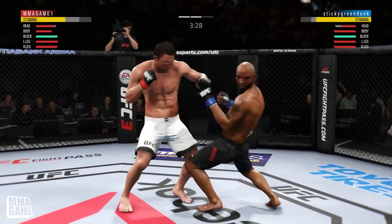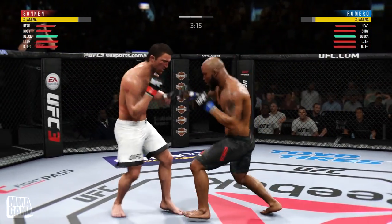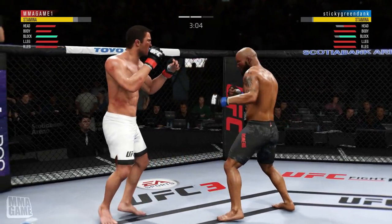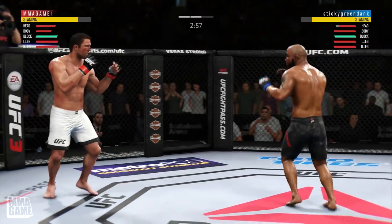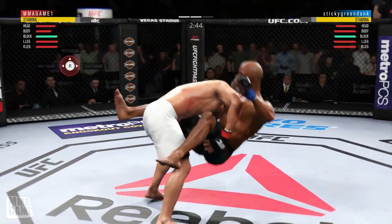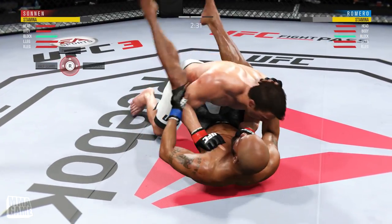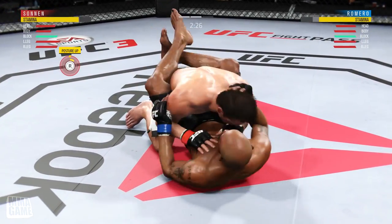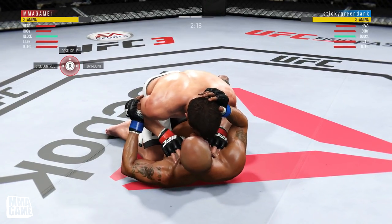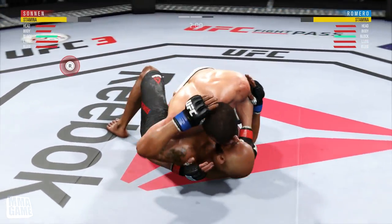Going up against Yoel you gotta be real careful. I wasn't using too much head movement — I didn't want to risk it with Chael because he's not really a striker, he doesn't have those quick movements. Getting some nice hook combos, backing up, making Yoel come after us. I shoot for the takedown and then get the clinch — that's another mechanic I haven't had too much practice with. Let me know in the comments — the takedown fakes, faking low for the takedown and going for the clinch. I'm still working on that, but I'm getting way better in the clinch and up against the fence.